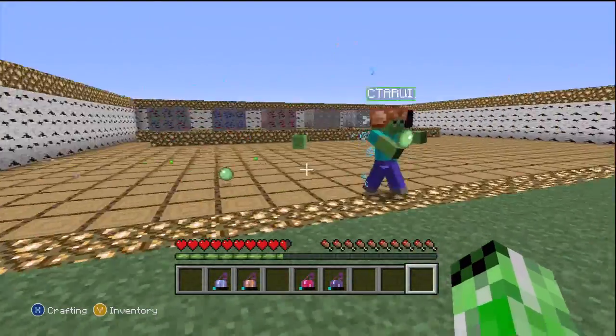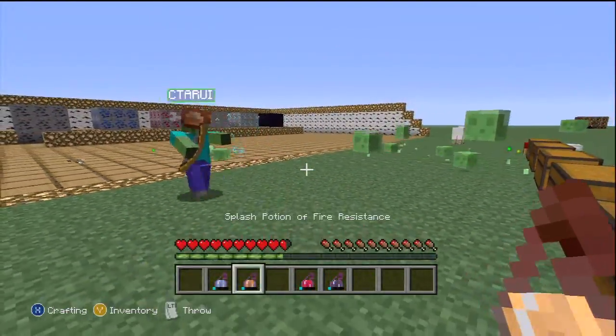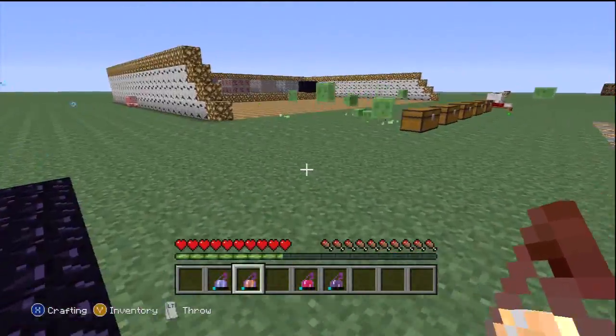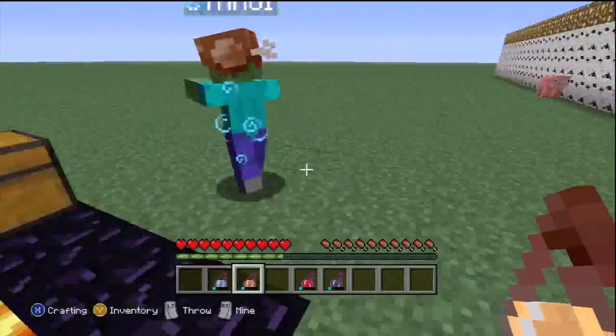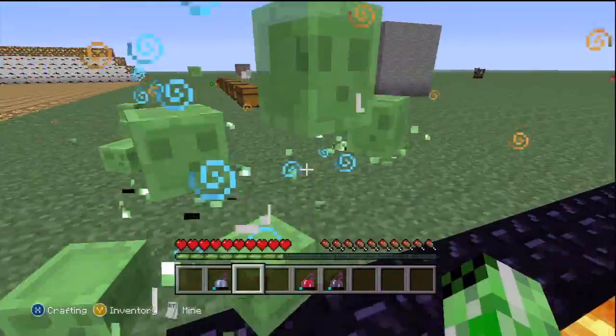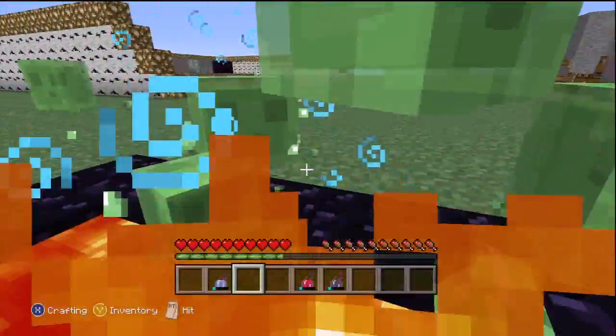Potion of Harming splash — that was funny, it was a direct impact so it didn't hit the other slimes, and it would have killed them. Slimes are really perfect targets and test subjects to use.